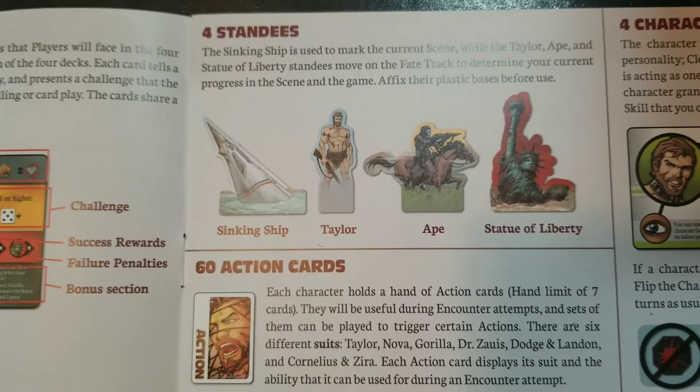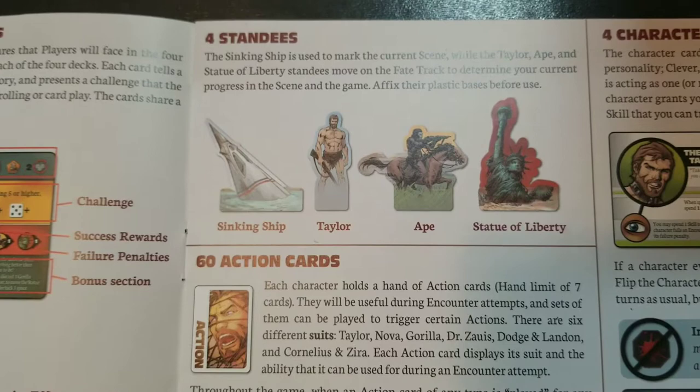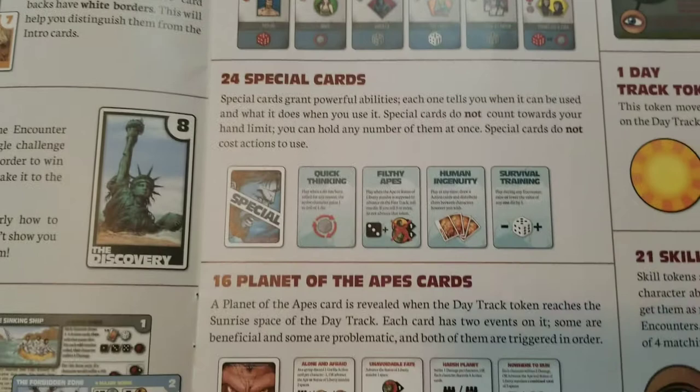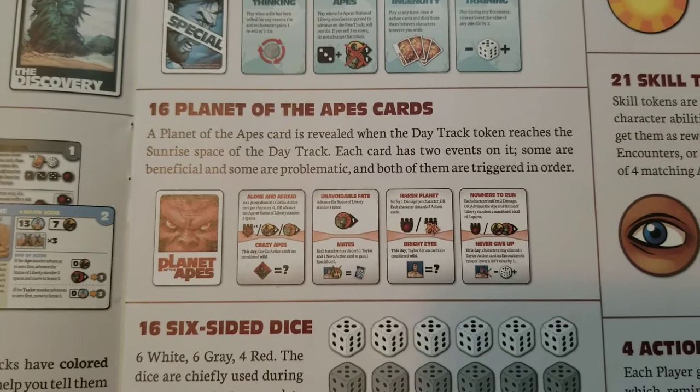The game comes with four cardboard standees, and some copies come with additional miniatures you can use instead. They represent different movement and scoring throughout the game. Action cards are what you'll use to perform certain actions — they're set up in different groups with different abilities. Special cards grant you special abilities; they're harder to come by but do a lot cooler stuff. The Planet of the Apes cards, on the other hand, are usually not very friendly towards you.